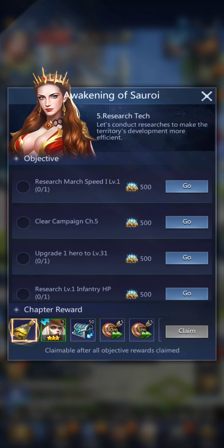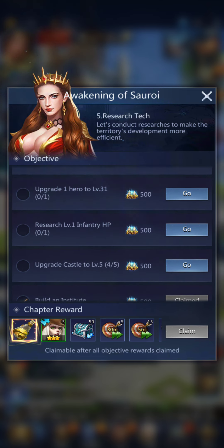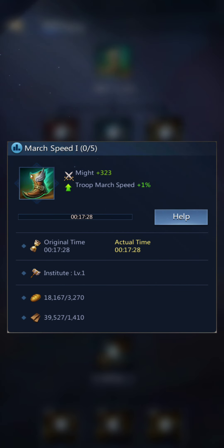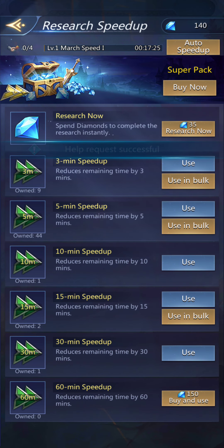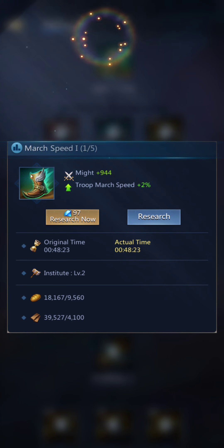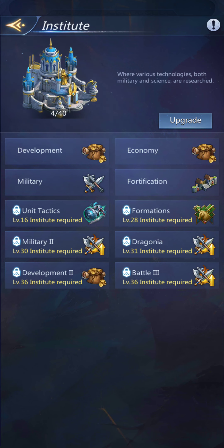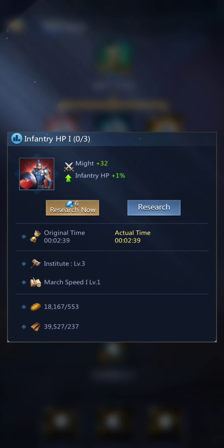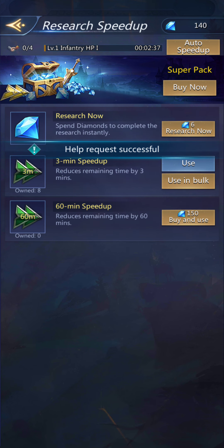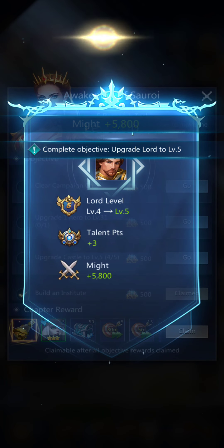We've got the troops. We need to research march speed and infantry. March speed is probably under military — there we go. We'll research that and speed it up, because patience is a virtue I don't have — you'll hear me say that a lot. Level 1 Infantry HP — that would be that one. And I go up another lore level.